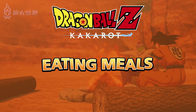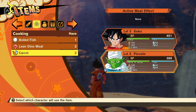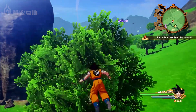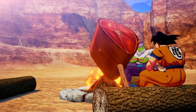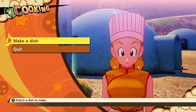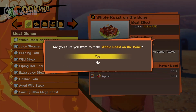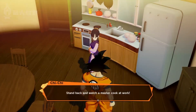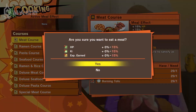Eating is especially important, as not only will you be getting temporary buffs, but also a permanent increase in your character's stats. You can eat some fruits on the go or cook meat at campfires. But the best way to acquire food with high stat boosts is to head to a cook located in towns or small villages to create dishes. Or even better, go home, talk to Chi-Chi, and ask her to create a full-course meal for you.